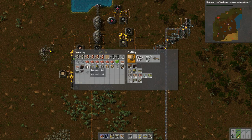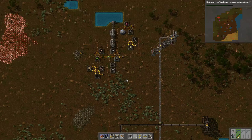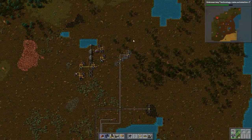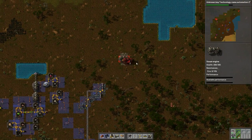We've got the burner inserters — plenty of them, actually. We could use some more electric poles but we have some. If I remember correctly, I had decided that I wanted the power to be over here. So it's gonna be water pumps, underground pipe, the actual fuel supply here, and then the boilers over here. So let's just start setting up the steam engines — maybe here. That'll be fine.